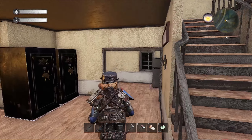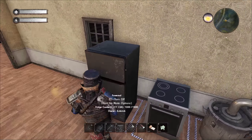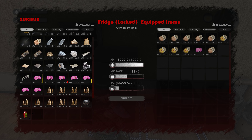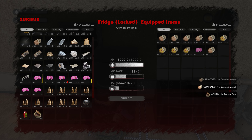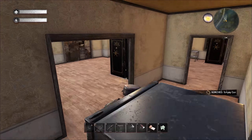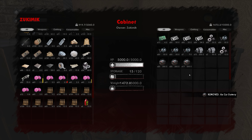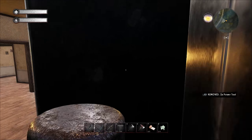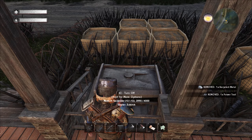Hi guys and welcome back to an episode of Fear the Night. Today we're gonna search this area over here. I got a lot of gear on me, in fact way too much gear. I'm gonna drop a bunch of these guys. I'll take one of this and get rid of this gasoline in my inventory.